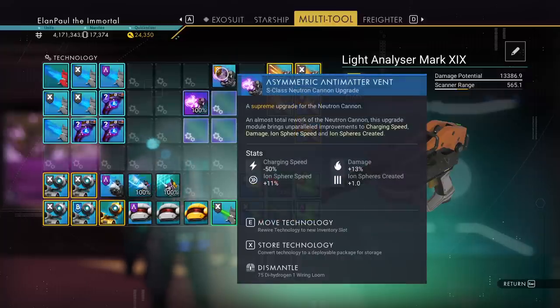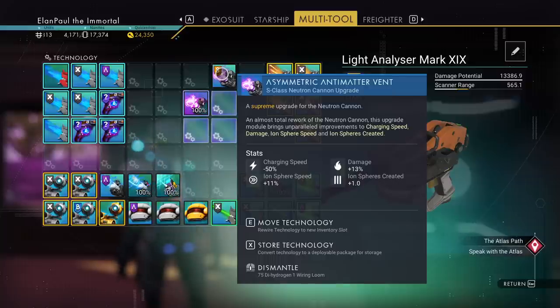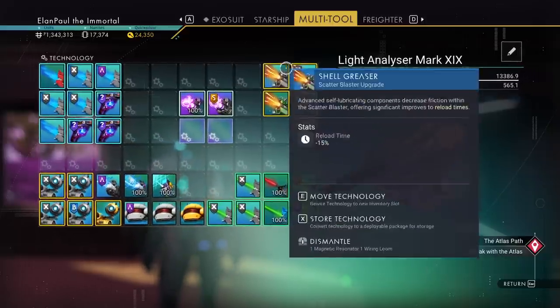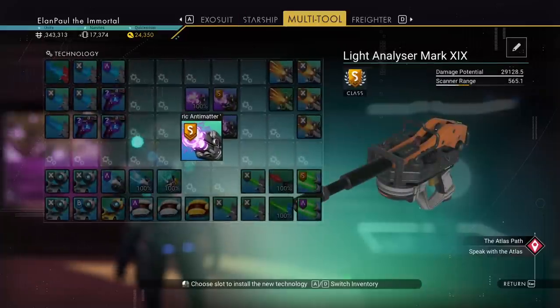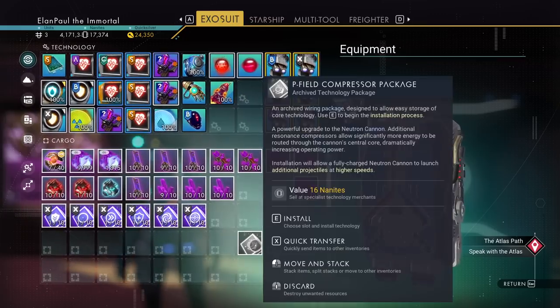I'm adding S-class upgrades. S-class upgrades can achieve negative 50 charging speed, whereas the X-class cannot get that high. You can also hit plus 13% damage as the highest on the S-class, and an ion sphere speed of plus 12%. I'm hitting plus 11 so I don't have the absolute best, but watch — as we drop in the second upgrade, then the third one, watch the damage potential climb.